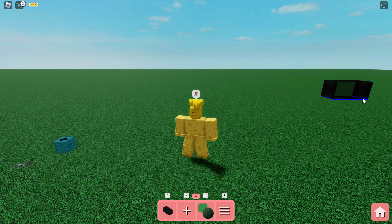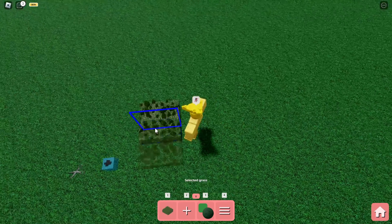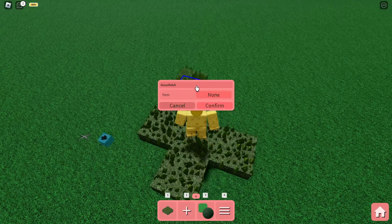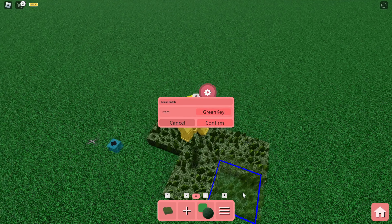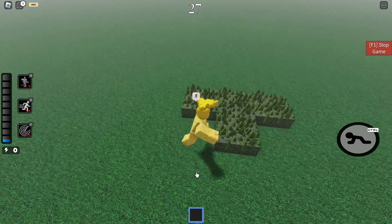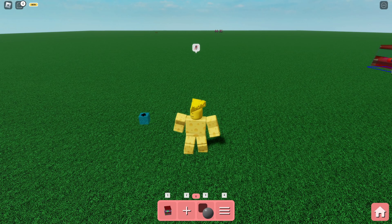Now let's take a look at all the events that were added in this update. The first one is the grass event from the store map and it works really simply. You put a grass event on the ground, then select an item that you want to get out of it. You also need to have the scissors item placed — just take the scissors, cut the grass, and you'll get the item right there.